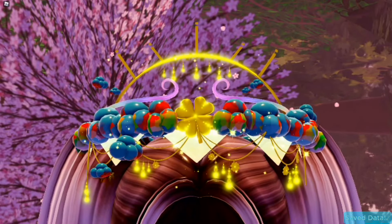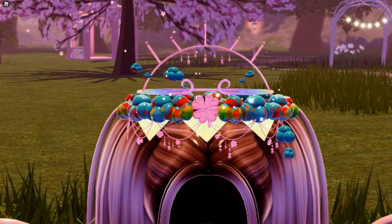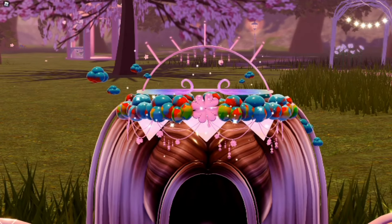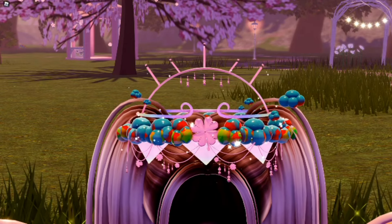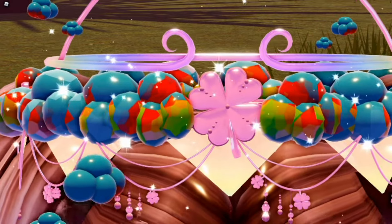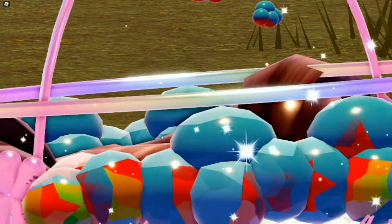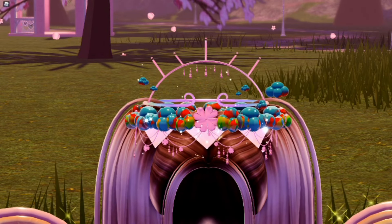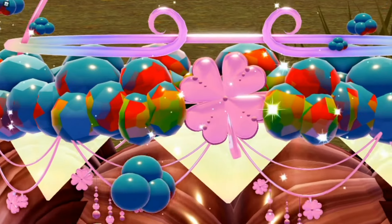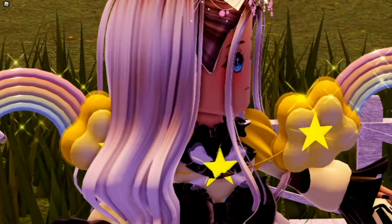That looks pretty cute honestly. Oh, I forgot to change the color for that — let me change it now. So this is how the halo looks now. I changed the color to pink, so now we've got pink and then this blue rainbow color. It looks super cute.